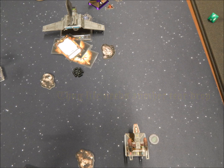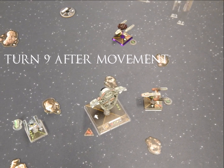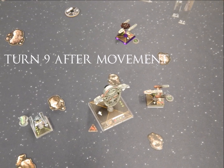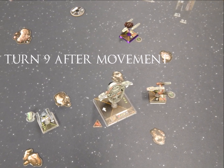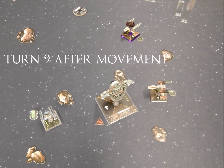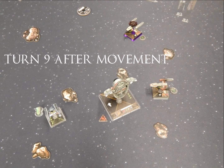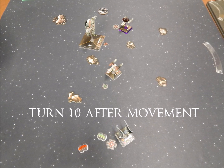Turn 9 after movement — I now outnumber the TIE Fighter 3 to 1, which is pretty nice. Unfortunately the crazy bastard has the maneuverability to evade me quite easily. My opponent decided discretion was the better form of valor. I have a shot with my Y-Wing but I miss, and the other ones don't have anything. The other Y-Wing on the top has nothing, and Boba just doesn't have him whatsoever.